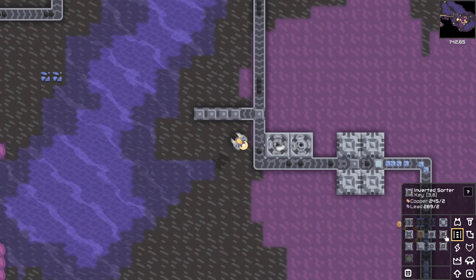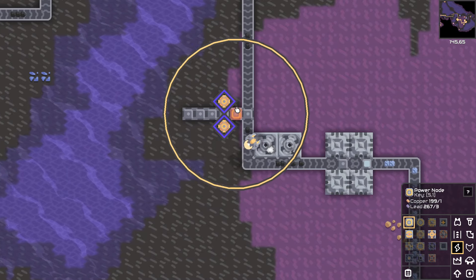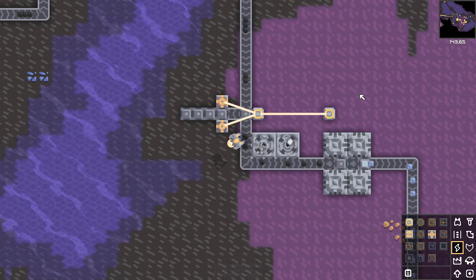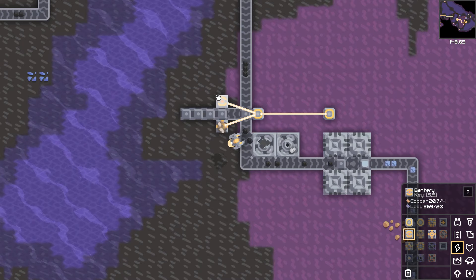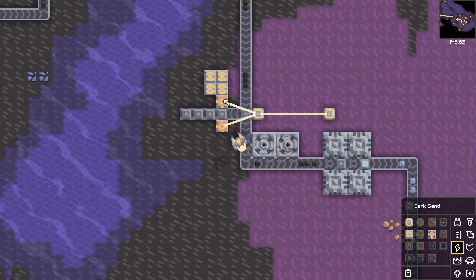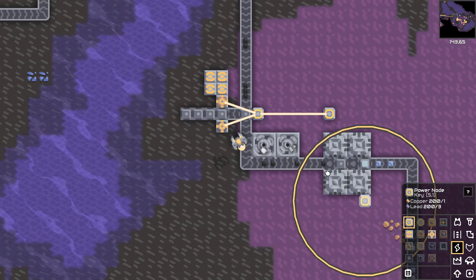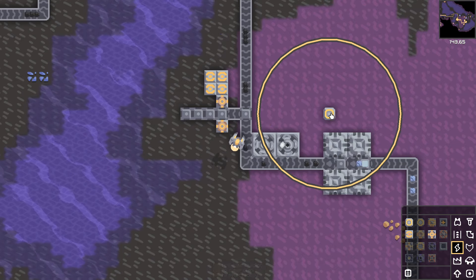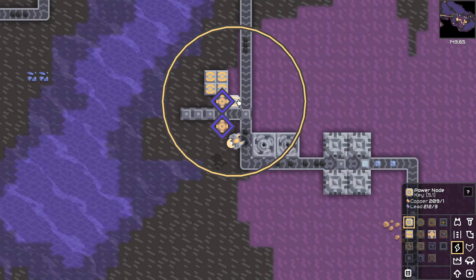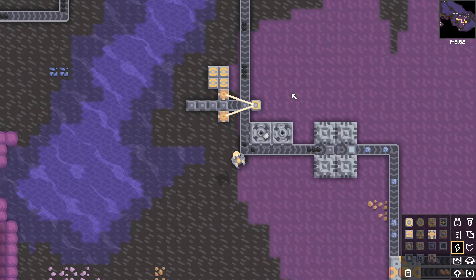For some easy power, branch off into a line of routers and set up a few combustion generators. Those combustion generators need a power node. I'm going to throw a few batteries onto the system and those will start to charge up. If you put down your power nodes after the fact, it will connect all the new structures. Now all these batteries are charging.